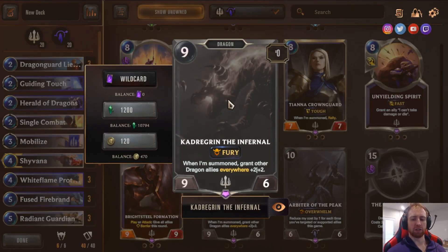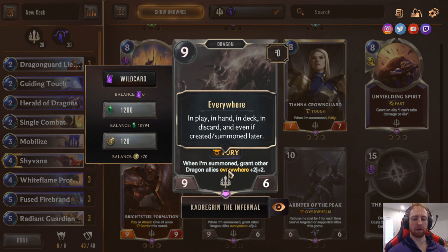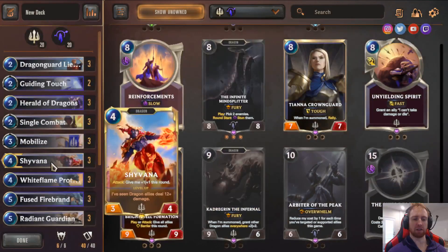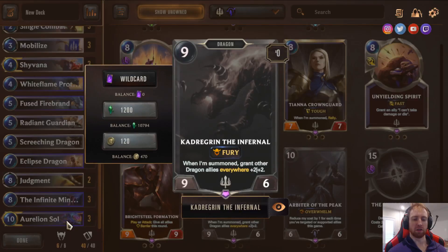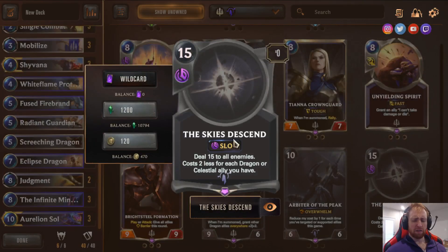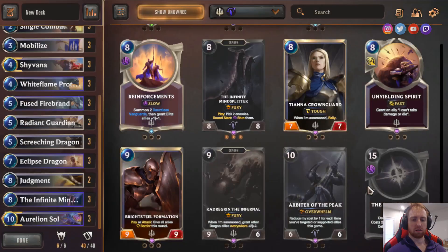Cadrigan — I've played a few variants with it. It gives other allies +2/+2 everywhere but costs 9. The nice thing is with a discounted Eclipse Dragon, you can play Eclipse Dragon and then Cadrigan the next turn off Eclipse Dragon's discount effect — you don't need Mobilize on Cadrigan too. Having +2/+2 everywhere with huge Dragon stats can be overwhelming. I've had success with it, even as a one-of, but in this version I like the current list.